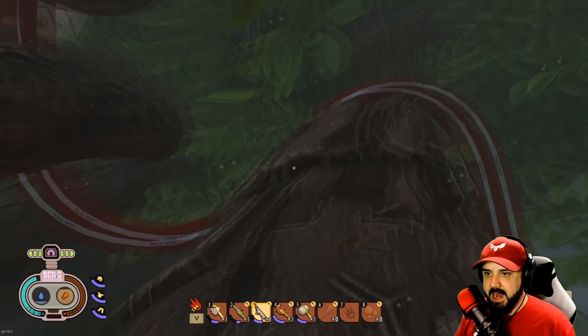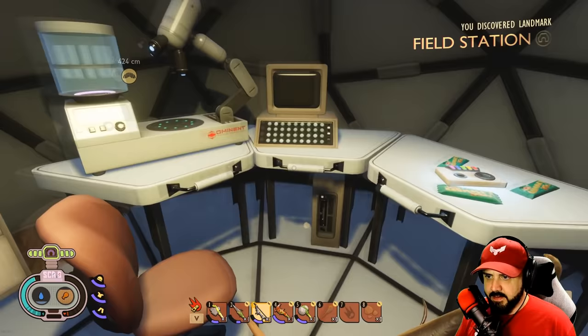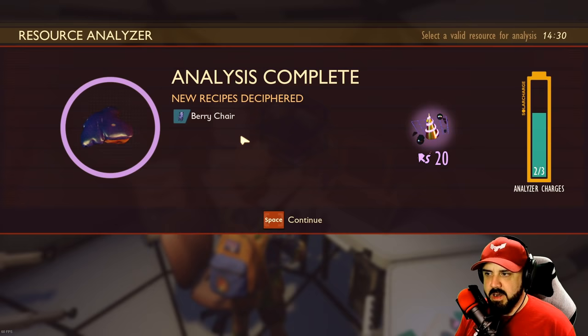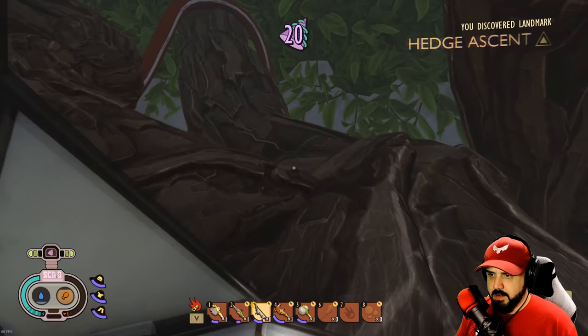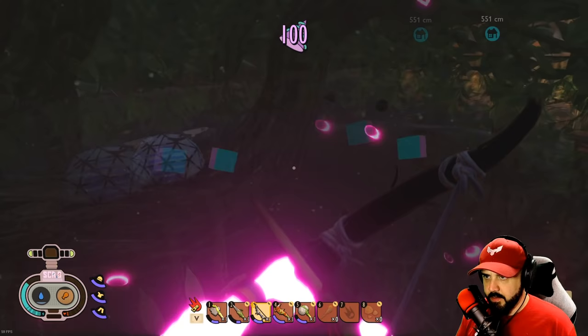Oh my god, this is nuts — I see raw science up there, it looks like a tree house! Let's analyze this blueberry. A berry chair — a chair made of blueberries! Papa would roll over in his grave. Raw science — thank you so much, let's keep going.